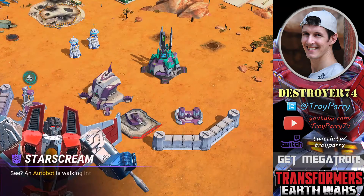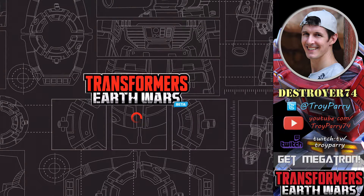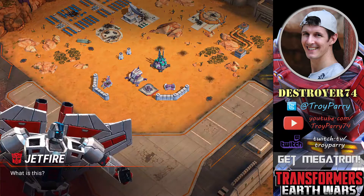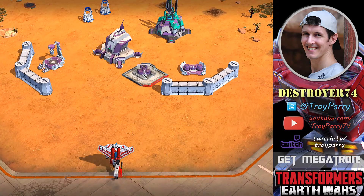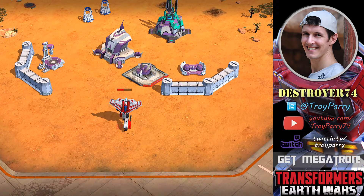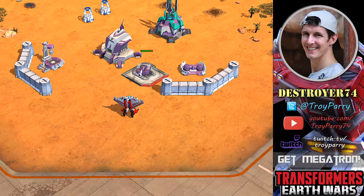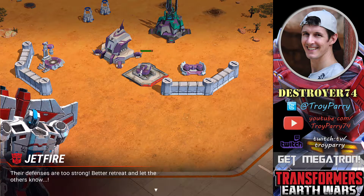Anything less than 5 minutes you can skip for free. Now we are going to get attacked. We're just going to get attacked by one bot here, which is Jetfire. Jetfire is an Autobot and he is an air troop. Just for demonstration purposes, he is quite weak and he gets shot down pretty quickly.